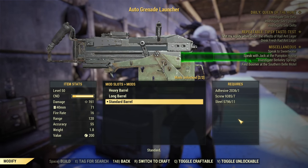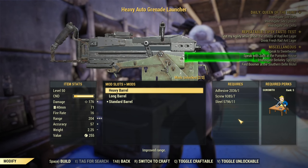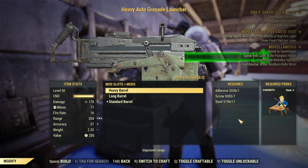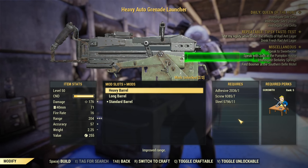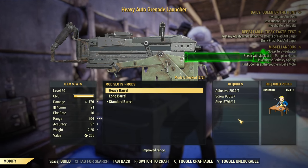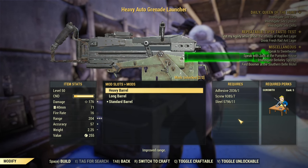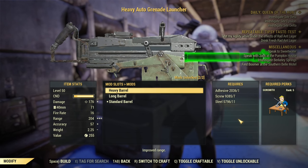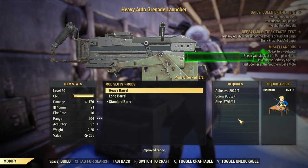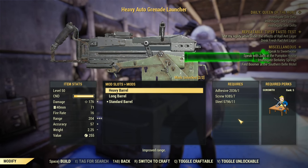You have three barrel options: standard barrel, long barrel that increases the range, and heavy barrel that increases both range and damage. In the past the heavy barrel was broken and not doing anything, but it was fixed and now it's the best barrel to use. The only downside is it has slightly less durability than the long barrel, but the extra damage is worth it.